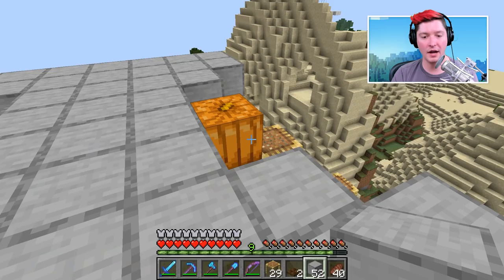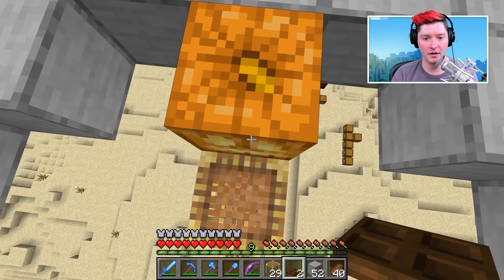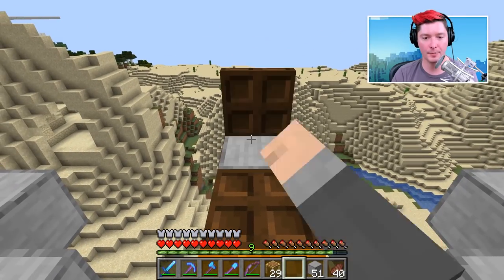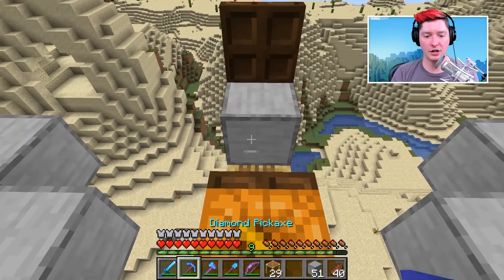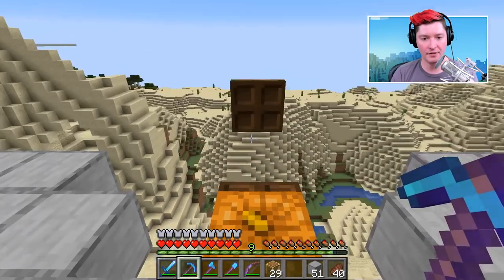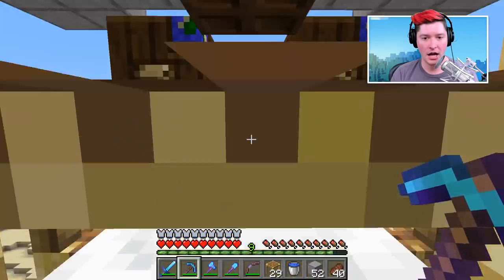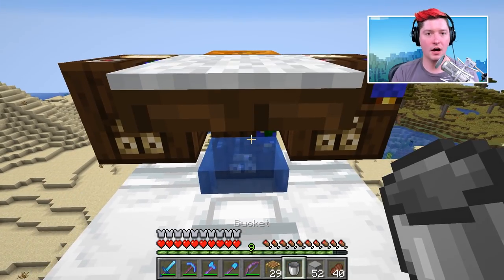Now add a way for the iron golems to fall off. Look at the top of the jack-o'-lantern and place a trapdoor, then put a temporary block on the edge and place a trapdoor on top. One trapdoor opens away from us, one opens to the edge of the jack-o'-lantern - destroy the temporary block, and their AI will have them walk and fall down. We also have four pieces of glass and a water bucket to deal with - the water bucket goes next to the workstation where villagers will bob up and down to see the zombie.